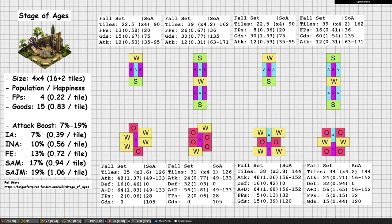My name is Mooncat and welcome to a video where I would like to compare the Stage of Ages to the fall set, also known as the Harvest Barn set. Both of these are available in the current fall event, so a natural question quite a few people will have is which one of these is better? Which one should I go for for my city? In this video, I would like to compare these and go over when each of these are good, and hopefully allow you to make up your own mind on which is best for you.